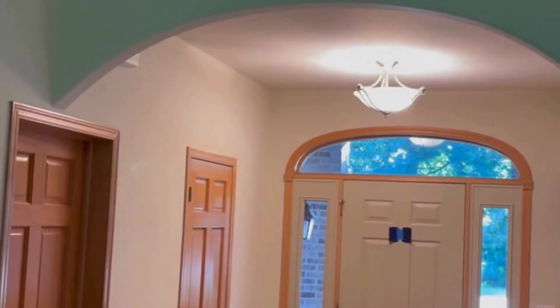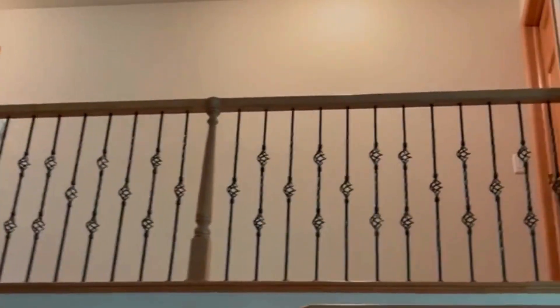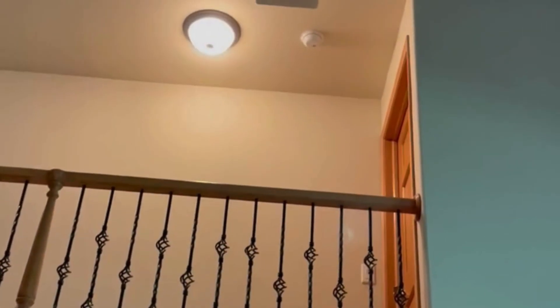We would break it off at the entry right there at the archway, work our way up the staircase, landing, getting walls and ceilings. I'm thinking the ceiling's probably going to take two coats — it looks pretty dark, even just to go on the right.